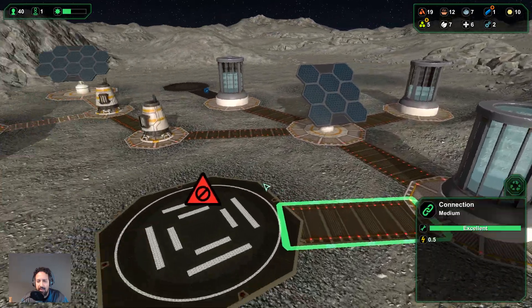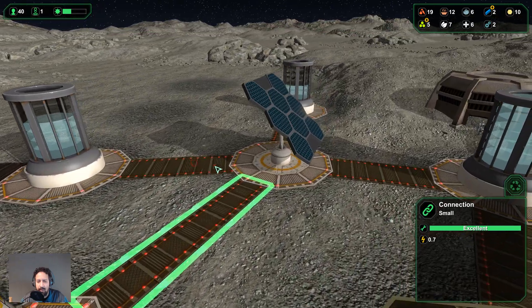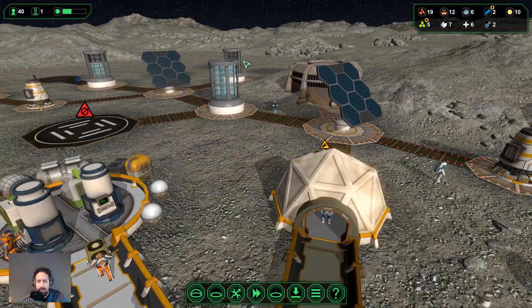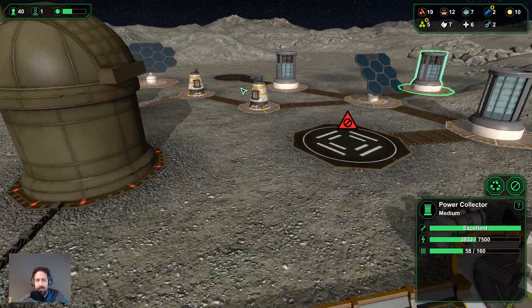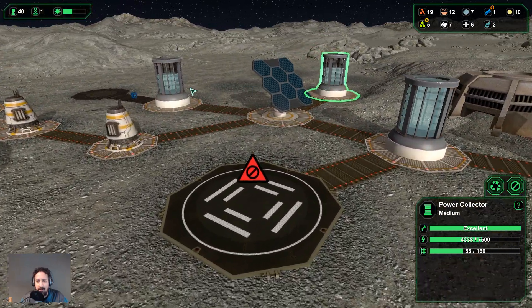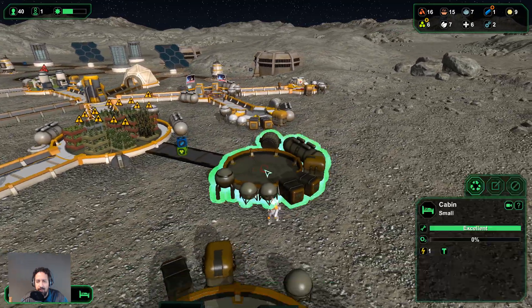Why are these paths and connections turned off? These ones are turned on, but for some reason this one is off — that's a bit odd. We're not even halfway through the day and our power collectors are almost full. It's going to be fine — we'll have both these remaining power collectors full in no time. And yes, there comes our cabin — excellent! So we can put some more beds down.